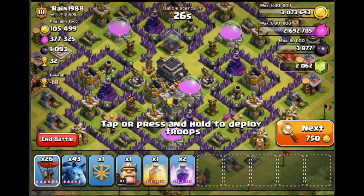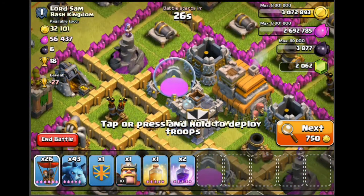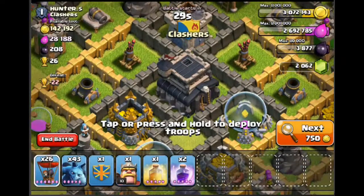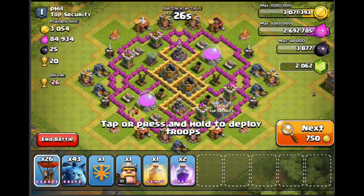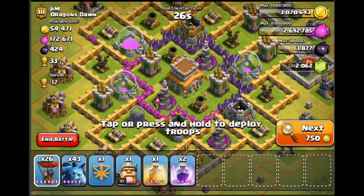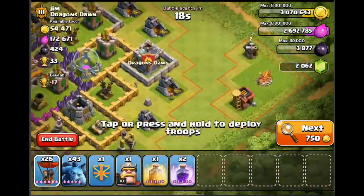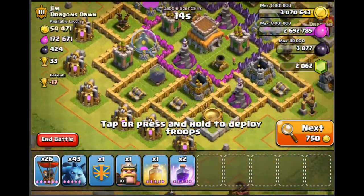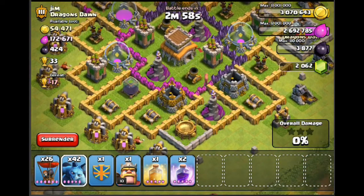I'm hoping to find a nice big farming raid — a couple hundred k of elixir. This one: 33 trophies, 172,000 elixir — I'm a fan. Air defense is pretty well defended so I better do this one properly and check the clan castle first. We're going to use all of our troops on this one. I can't find the clan castle though — oh, there it is. No clan castle troops to worry about.